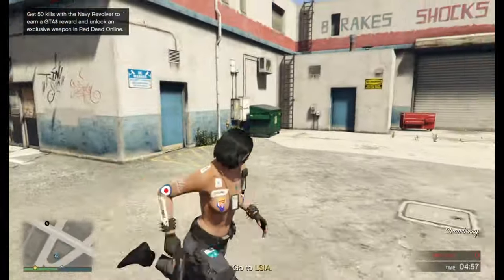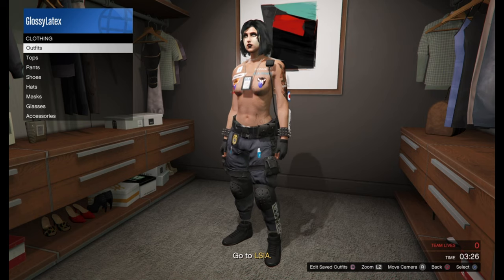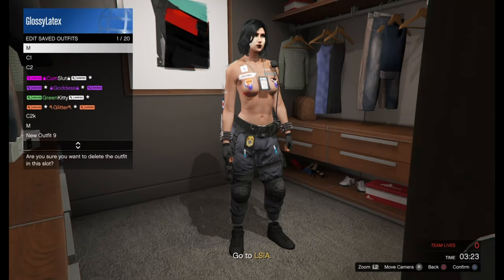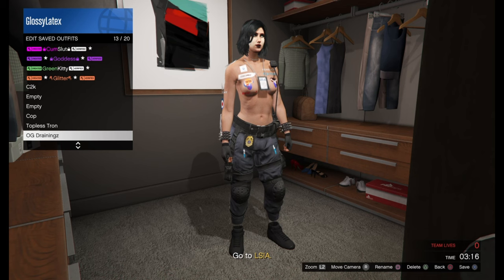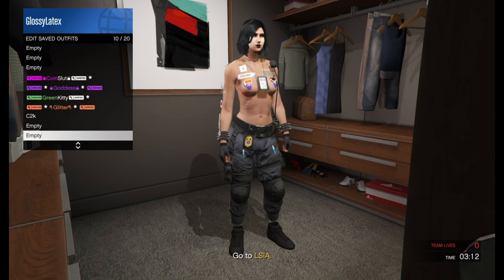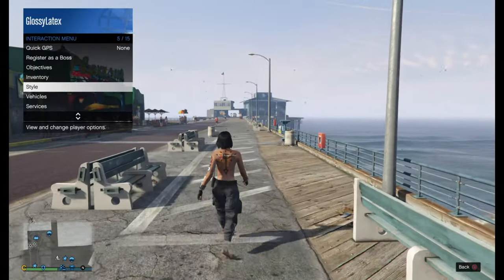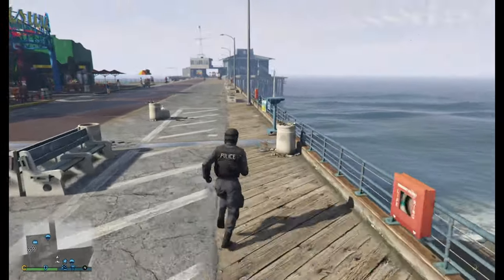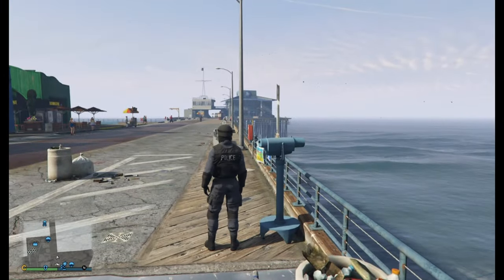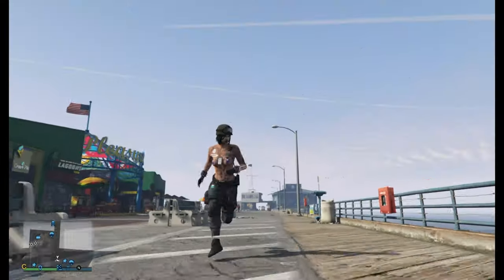Now we'll just head over to the apartment where we can save this outfit. Since this is basically the completed outfit, we just need to merge on the head — which we'll do by the telescope glitch. So we're going to equip the outfit with the NOOSE head on it, run by the telescope, right on the d-pad, interaction menu, and we're going to be equipping the top of this cop outfit. The hat should merge on. Now just go save it.